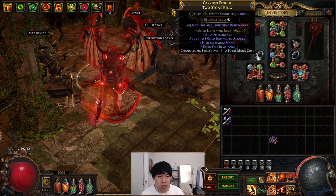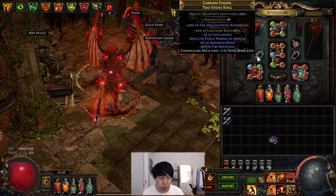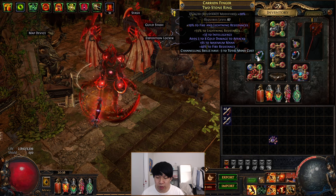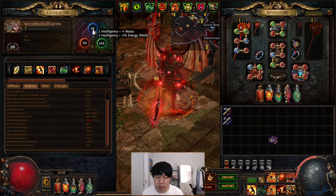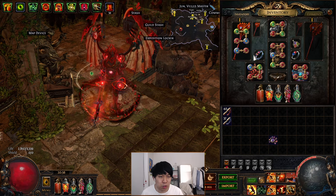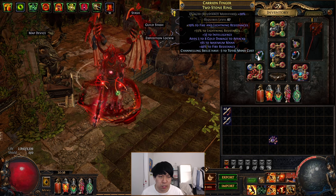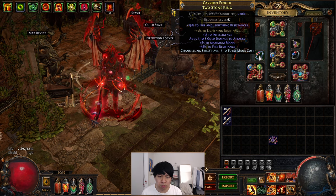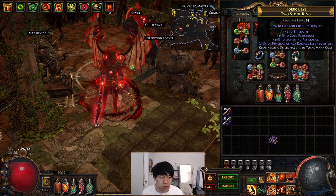Moving on to rings — these are pretty specific to the build and quite mediocre, because I need to get exactly 99 intelligence. I have to cap it at exactly 99 because if I go to 100, I'll lose my Crucible node. So one ring gives me exactly 33 intelligence, which keeps me at the cap without going over. You also want resistances, and the rings have a suffix of minus total mana cost — which is important for bringing Cyclone's cost down to 1.